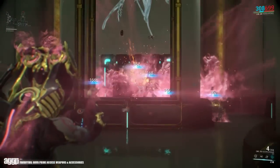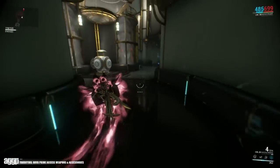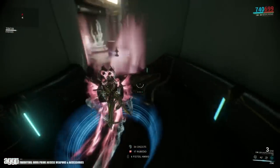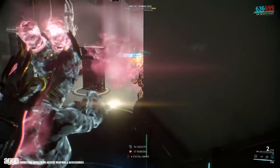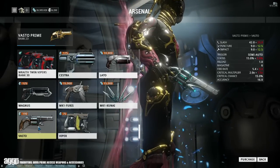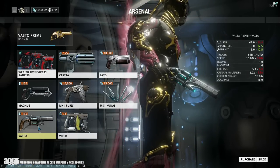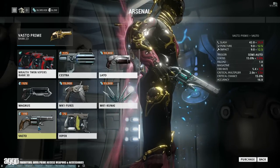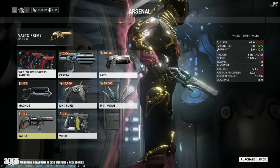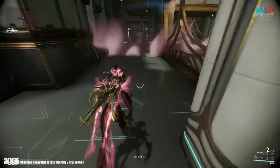Next we're taking a look at the Vasto Prime. Now I really don't pay too much attention to it because it is a single pistol and I'm still waiting for my ACLEX — I want the axe, I don't want this single weapon bullshit. Regardless, its base goes from 50 to 60, however it does trade some of its puncture and impact for more slashing. It has a slight increase in fire rate, its status is bumped by 10% which is pretty damn good, and its critical multiplier also gets a boost. All in all, definitely not a bad upgrade, I just wanna see the akimbo versions though.